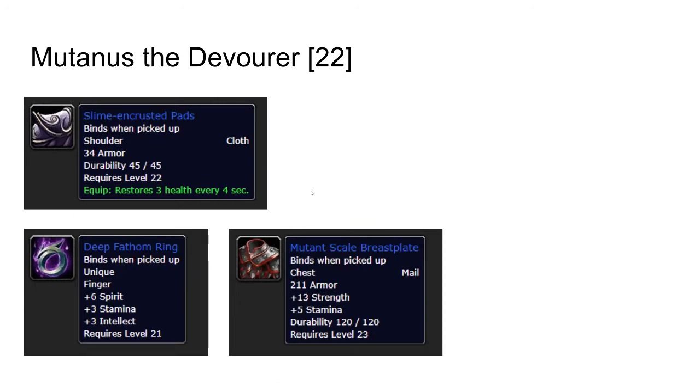Mutanus the Devourer: to access Mutanus the Devourer you need to escort the Disciple of Naralex, the druid that you met in the beginning. He will start channeling a spell to summon Mutanus, and then there will be waves of mobs coming towards you. This is where most groups wipe, because sometimes it's a bit bugged and you get two mobs in one wave and ten in the next. Sometimes it works out fine, but be prepared that your group might not complete this for a lot of different reasons. This encounter is kind of bugged, and your party needs to be on their toes to do this at a lower level.